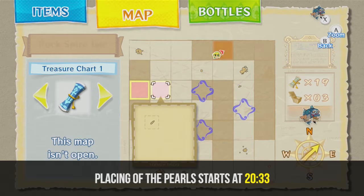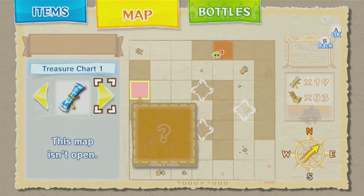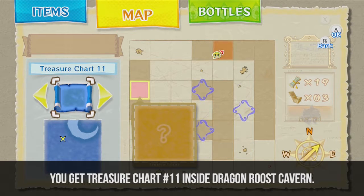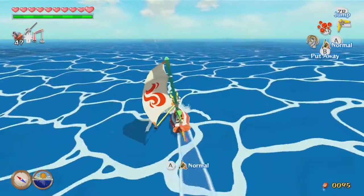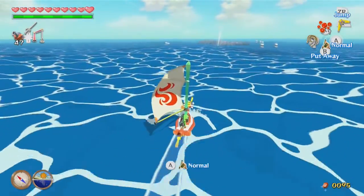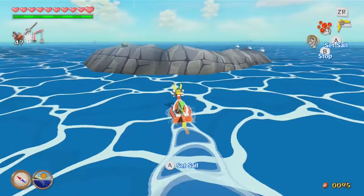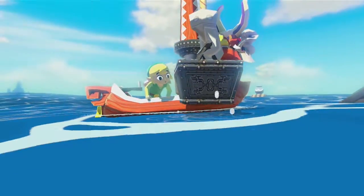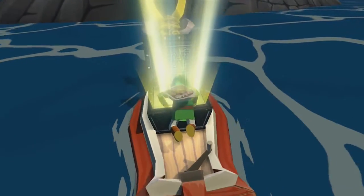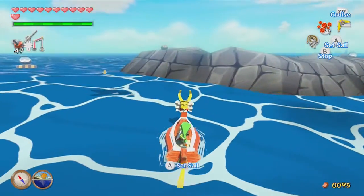For our side questing we're going to start by sailing one tile northeast of Windfall Island. We're going to open treasure chart number 11, and that means a bit to the southwest of our next island should be some treasure. We start off the episode with some salvaged treasure, and it is a piece of heart, creating another heart container. We now have two rows filled, which is pretty cool.